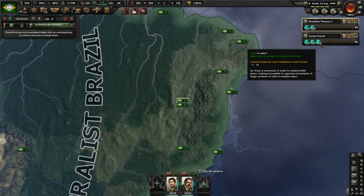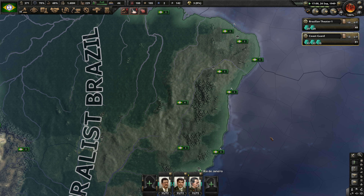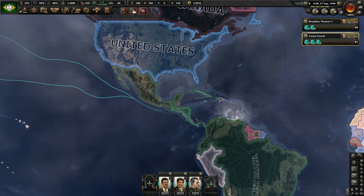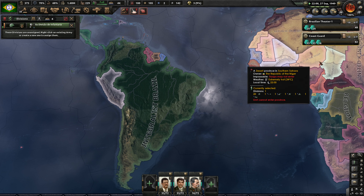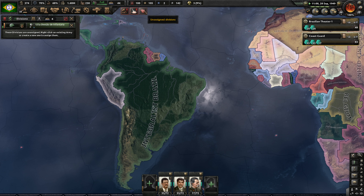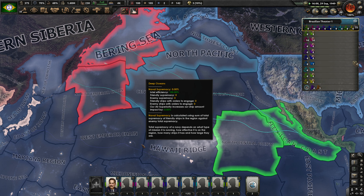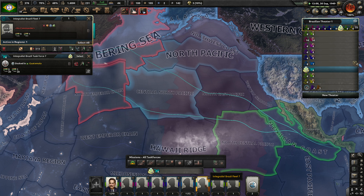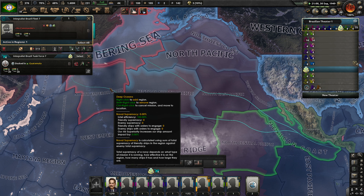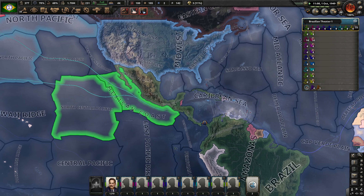We do have an unassigned infantry division, and we're going to assign that into this Coast Guard. Fantastic. We've got another, and another. Is that all of them? Nope, we've got another. I really should just mash that button. So we need naval supremacy up here. We have range issues — absolutely range issues.